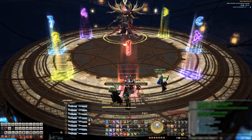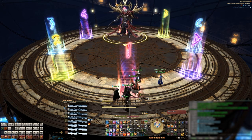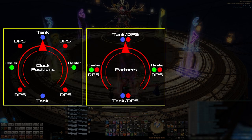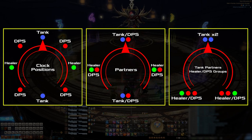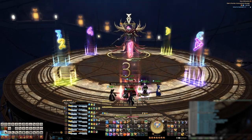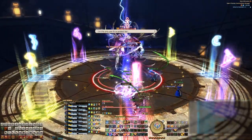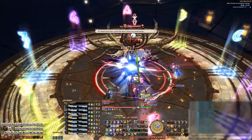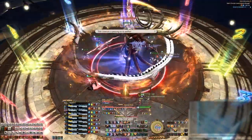We place our markers in this configuration. You'll notice that the colors of the markers are on opposite sides of each other — this becomes important with handling a mechanic later in the fight. You'll also want to assign clock positions, tank, healer, and DPS partners, as well as tank partners and healer DPS teams. For this fight, we found it easier to use boss relative north for clock positions rather than true north, since the boss spins around a lot. So whenever I reference cardinal directions, it's always going to be boss relative throughout this guide. The mechanics of this fight also come out pretty fast, so just be ready to react.